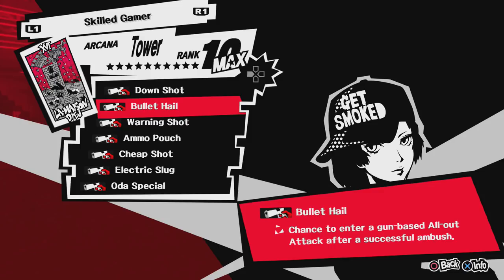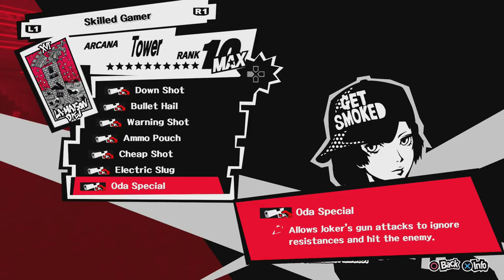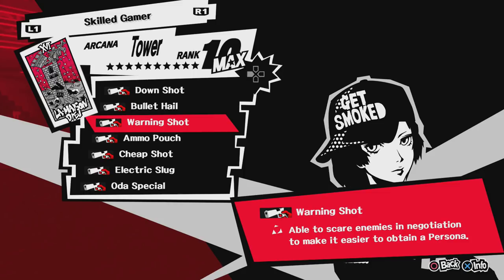His max social link ability makes it so you can ignore an enemy's gun resistance, so when you use Down Shot on them it will knock them down anyway. The abilities you would get are Down Shot, Bullet Hail — when you ambush an enemy, you can do extra damage by shooting your gun with your whole party — and Warning Shot, where when you're trying to recruit a persona, you can attempt to skip negotiation by firing your gun in the air. Down Shot is why I think it's worth it — you get a guaranteed knockdown on any enemy that does not resist gun. Very good.